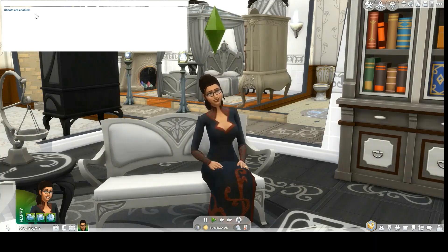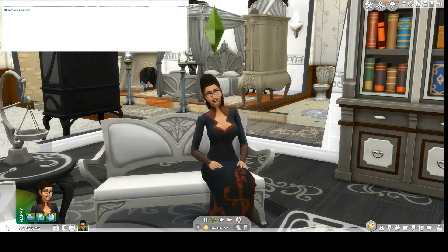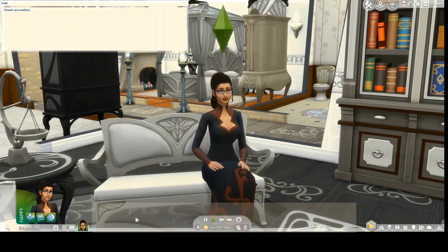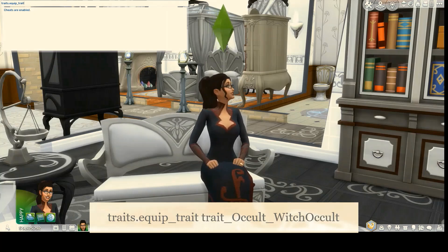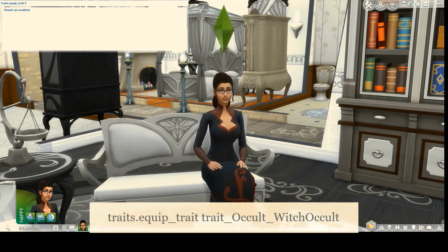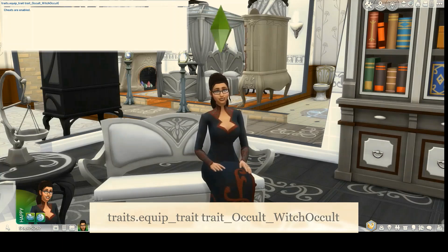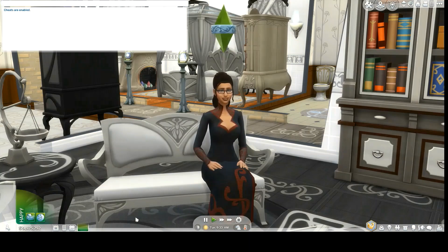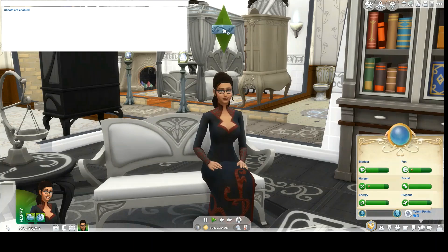The first thing we have to do is make our sim a spellcaster. Type in 'traits.equip_trait trait_OccultWitch' — Occult with a capital O, Witch with a capital W, both as one word — and hit enter. She's now a spellcaster, and you can also tell by her plumb bob.